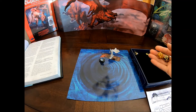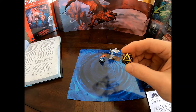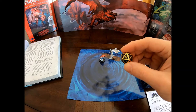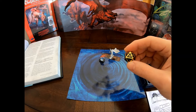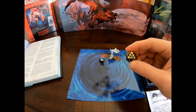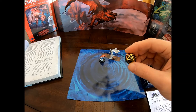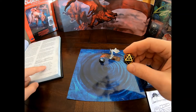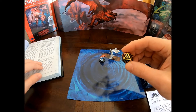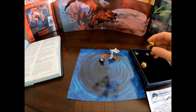Let's go ahead and roll these. With advantage, the knucklehead trout got a 19. The knucklehead trout has 14 Strength, so its modifier is plus 2 — it actually got a 21. If you have the module, the stat block for the knucklehead trout is on page 295.